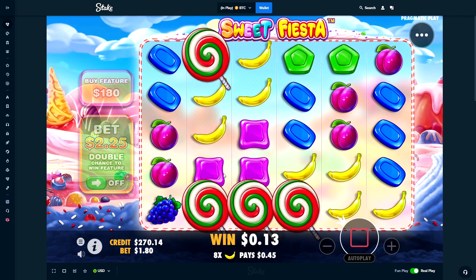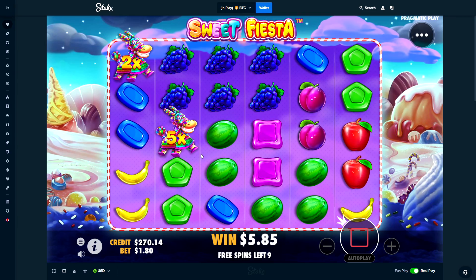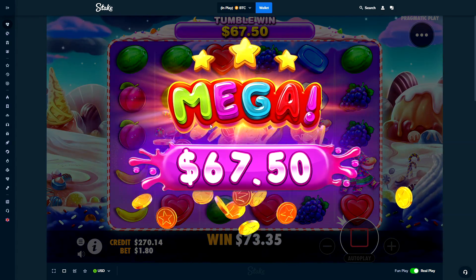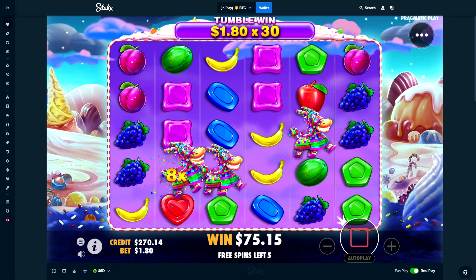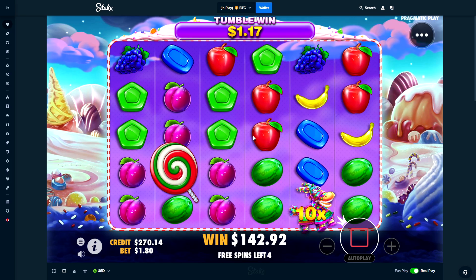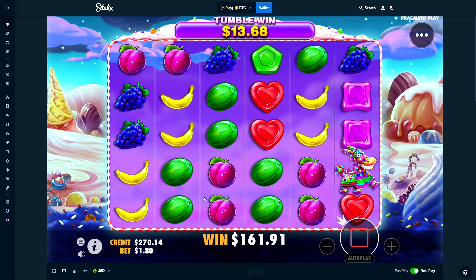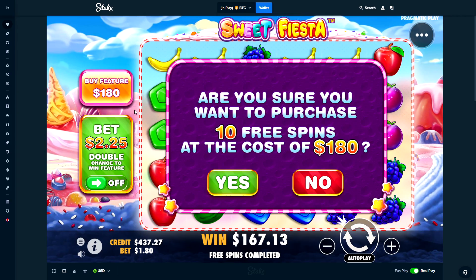Alright I mean we gotta try it again honestly. Whenever it's paying, it's really not paying much at all. $67 — better than nothing honestly. The multis were so good on that one and then you have a terrible tumble. Blues, watermelons — are we even going to make profit on this one? Last spin — no, technically we lose $13 bucks or something.